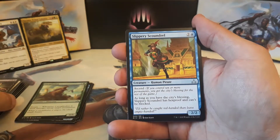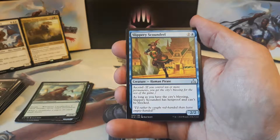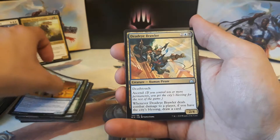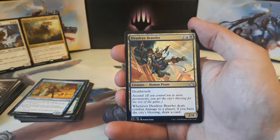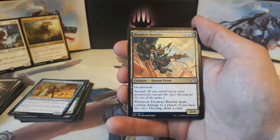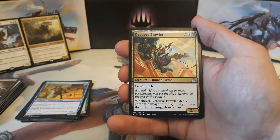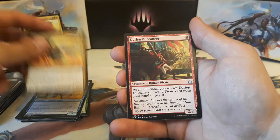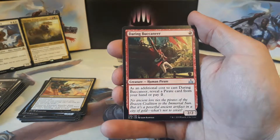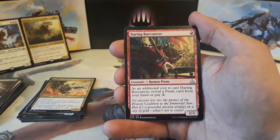Our first uncommon is a Slippery Scoundrel — two and one blue for a 2/2 with Ascend. As long as you have the city's blessing, he has Hexproof and can't be blocked. Our second uncommon is Deadeye Brawler: two, one blue and one black for a 2/4 with Deathtouch and Ascend. Whenever Deadeye Brawler deals combat damage to a player and you have the city's blessing, draw a card. Our final uncommon is a Daring Buccaneer: one red for a 2/2. As an additional cost to cast, reveal a Pirate card from your hand or pay two.